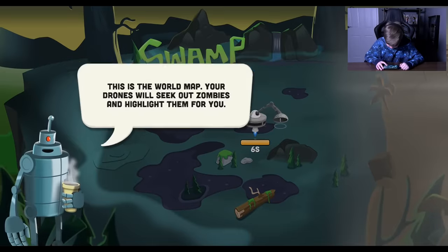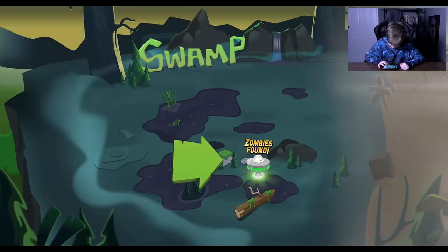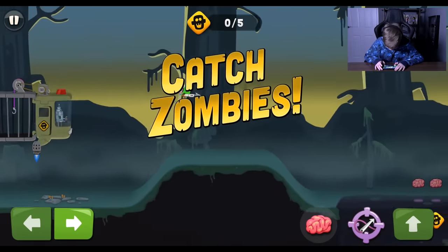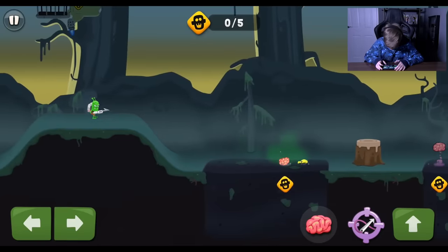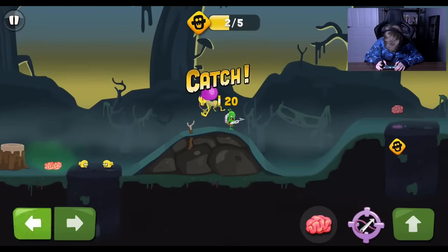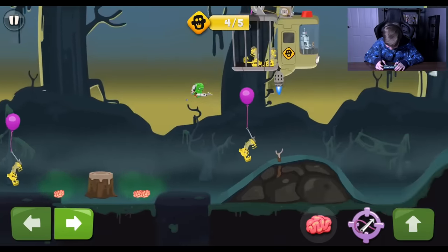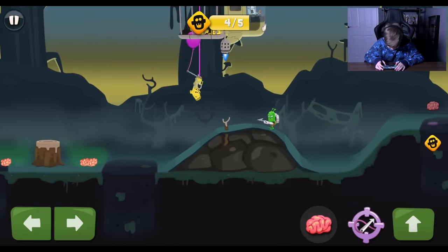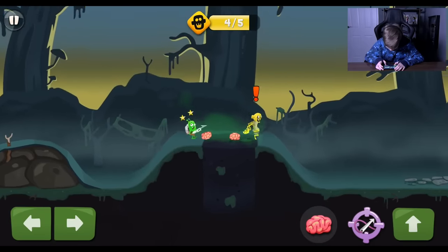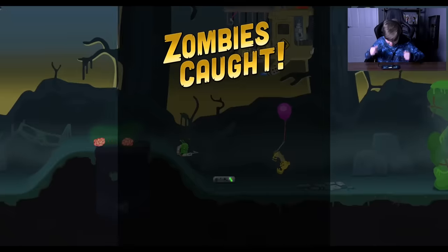Zombies found! This is the world map. Your drones will seek out zombies and highlight them for you. Click on the drone to start catching. Here we go. Ooh, okay. Yes, oh this is so cool. Oh no, hey. Hello sir! Oh hello. How are you doing today? Don't mind me, just screwing you. Screwing. Ooh, that's not nice at all. What's up? Ow. Hey, I'm saying hello and then you whacked me in the head. That's not nice. Yes, we did it though! Oh, that's a lot of zombies.